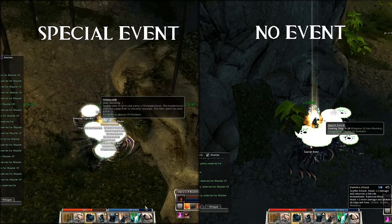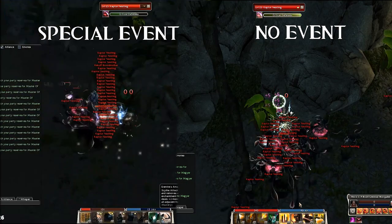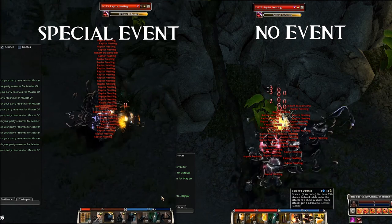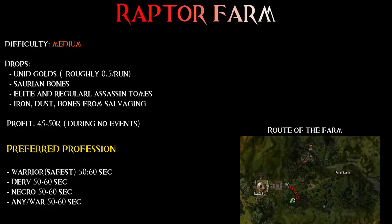There is a big difference between raptor farming during an event and on an average day. Events like Halloween, Christmas, anniversaries, and Sweet Tree make this farm quite profitable, but if there is no event going on, rather choose something else. You can still get unid golds and bonds, iron from the weapons, but I would rather do this on a special event for event drops.